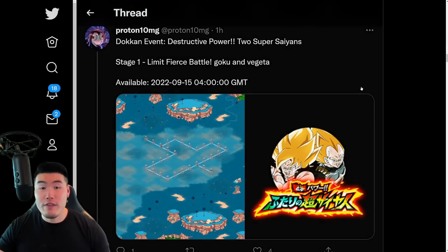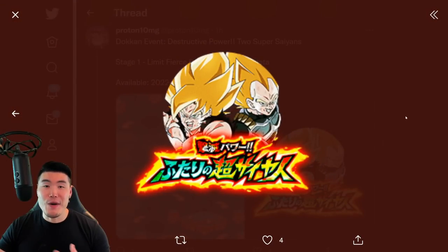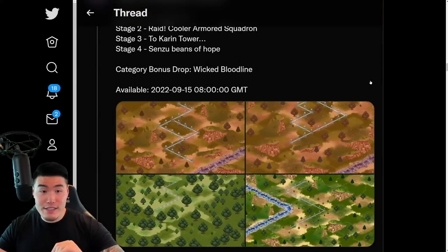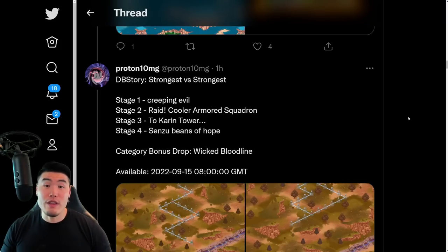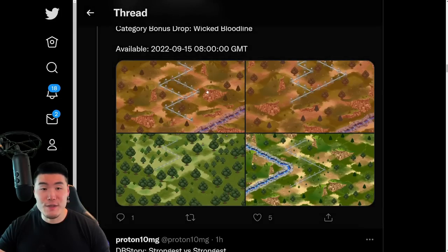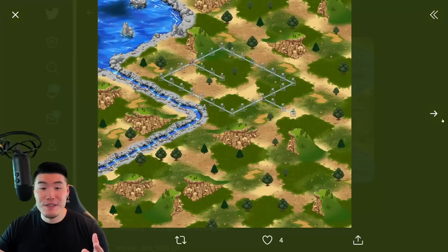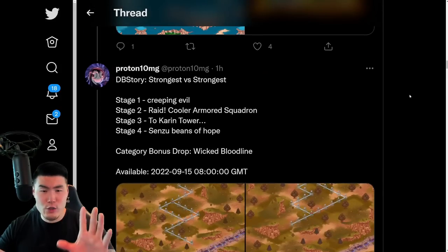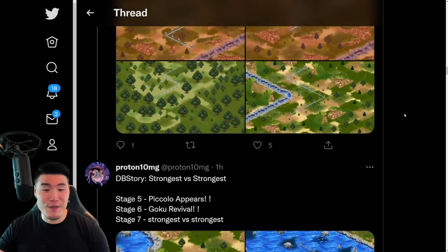After that, we have the new Dokkan event for the Goku and Vegeta. There is the map, and there is the Dokkan Awakening Metal. We also have a new DB story which has seven stages — it's called Strongest vs. Strongest, which is basically for the Metal Cooler movie. Here's a quick look at the various maps. It's seven stages, and the Increased Drop category is, as expected, Wicked Bloodline.